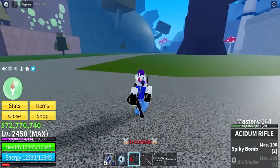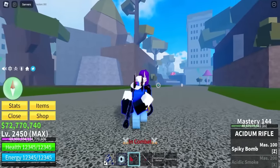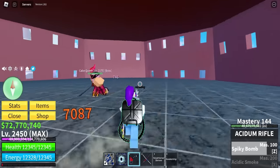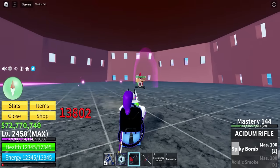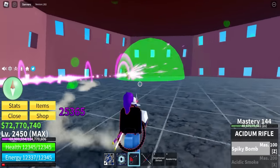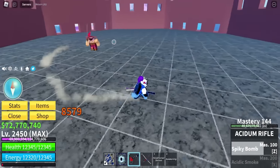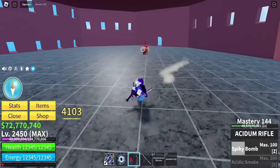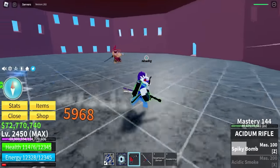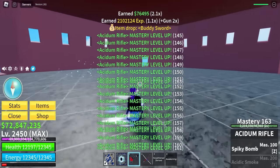Acidum Rifle is so far pretty fun, but we still have to unlock Acidic Smoke, which is 200 mastery. Can I defeat Kayqueen by just using this gun? I guess let's find out. Let's go, Kayqueen — take some of this, buddy. I'm about to poison you up. Her HP is not going down — this is going to be really hard. Kayqueen is so low, but I've been here for so long. Spiky bomb again, come on — die. And there you go, Kayqueen is dead.